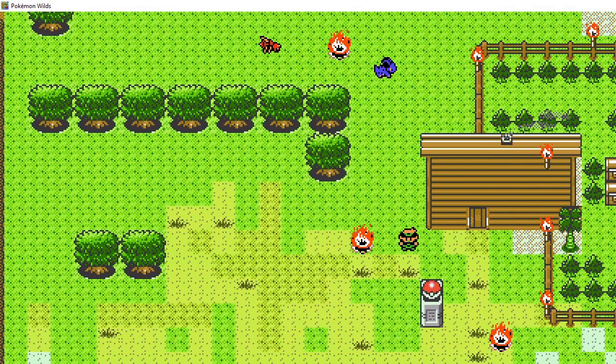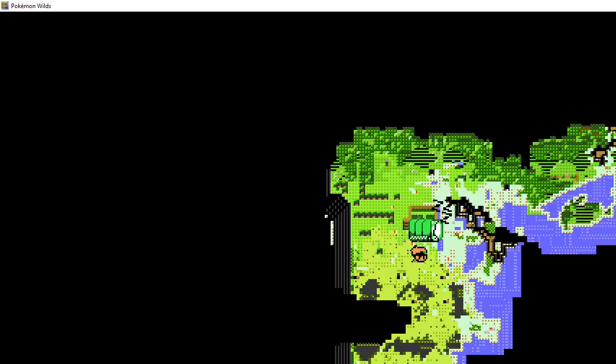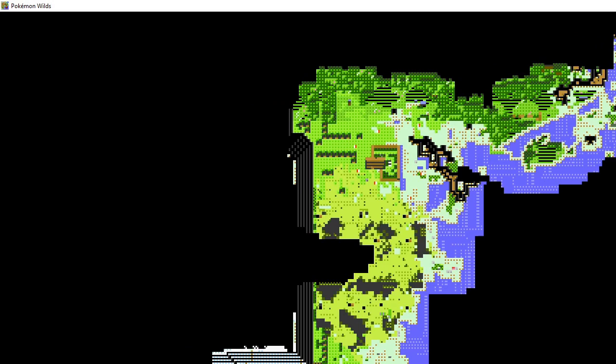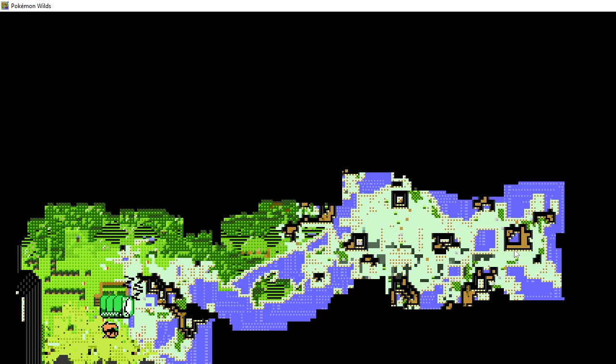Let's go see what the map looks like. This is the area I've explored so far. There seems to be a very giant mountain in this area, and off to the right we have a giant forest up top and a very nice little beach area — we'll definitely want to explore that too.